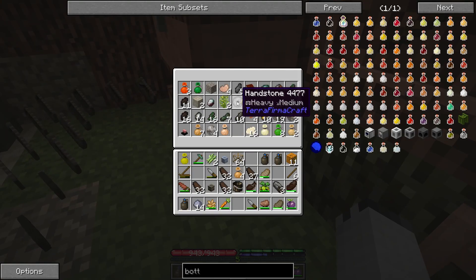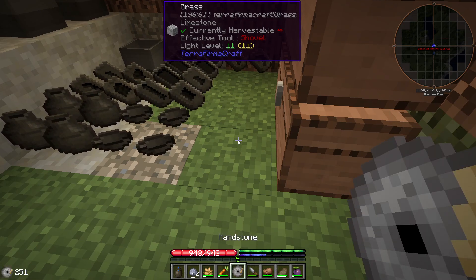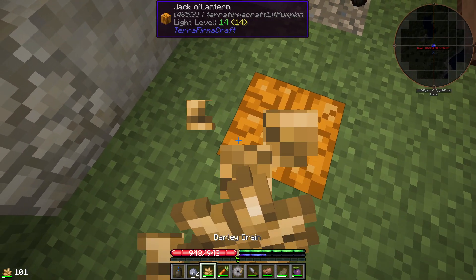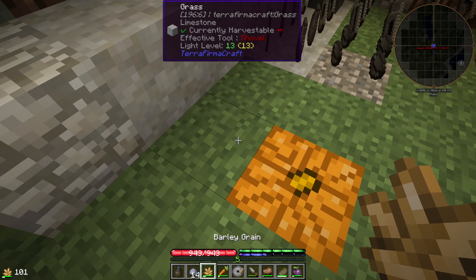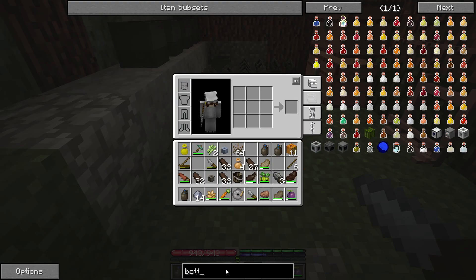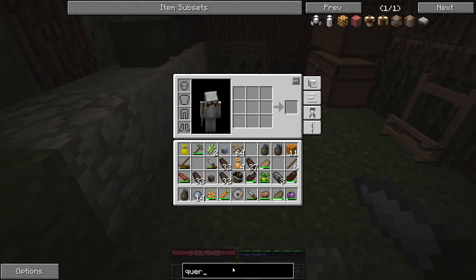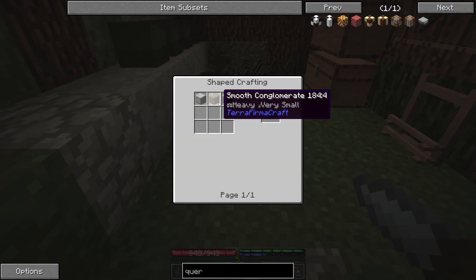We need to figure out the hand stone. How does this work? Do I do it like that? No, that's obviously not it. I'm gonna look this up. Okay, I figured it out - we need a quern base. Which, yeah, okay. How do we get smooth stone? No recipes. Alright, back to searching.